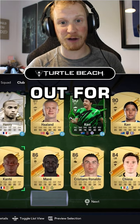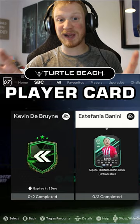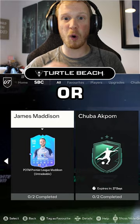Tip number 2 is trading. There are a number of ways to do this, but the easiest way is by looking out for SBCs and stocking up on players that are necessary for these SBCs — whether it's a player card that requires a high rated squad needing you to submit high rated players.